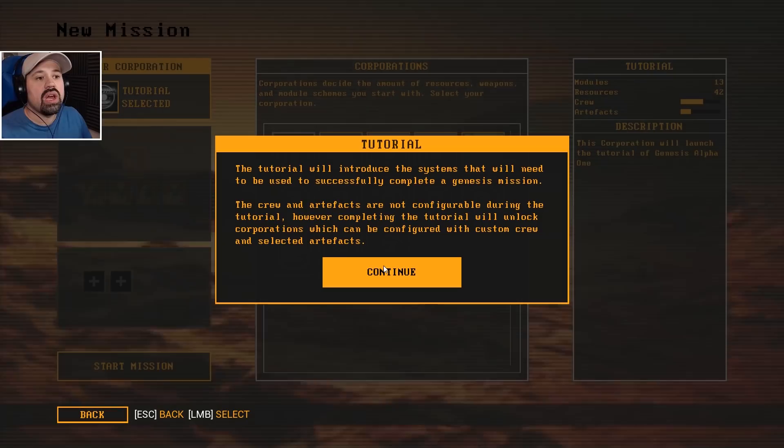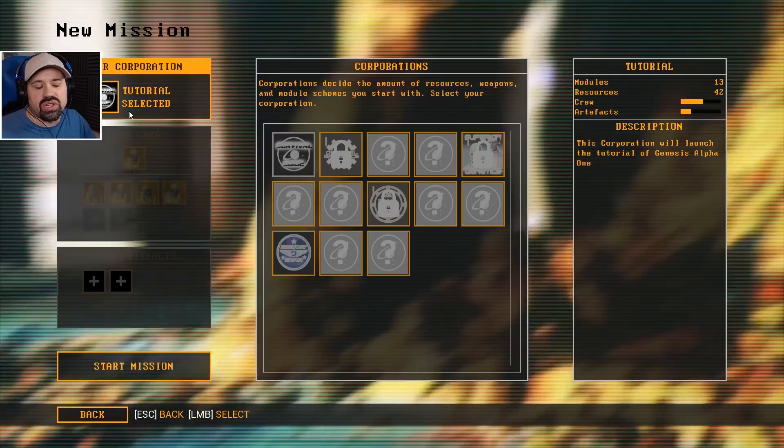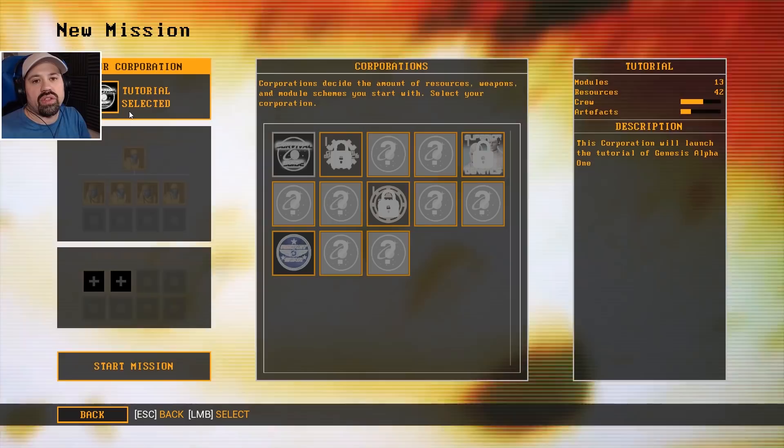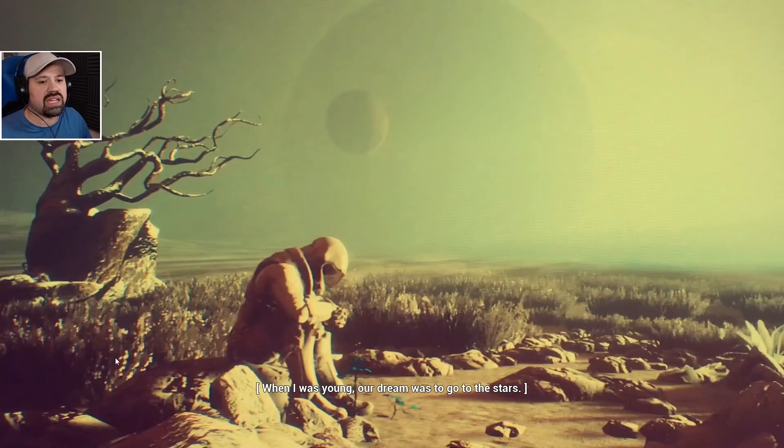There is a roguelike element to this game which I'm not sure exactly how it ties in, but usually roguelike means you die and parts of your progress from your previous mission will unlock certain things you can take advantage of in your next playthrough. I'm interested in how they're going to tie this all together — they have a lot of different genres mixing here. So let's start the mission.